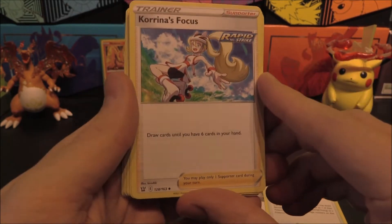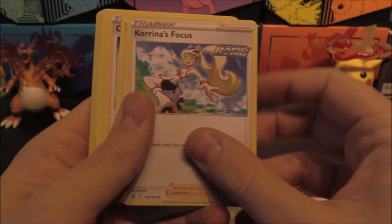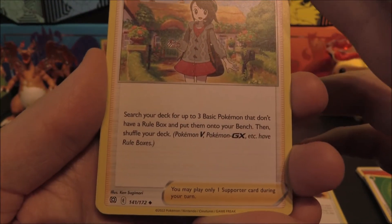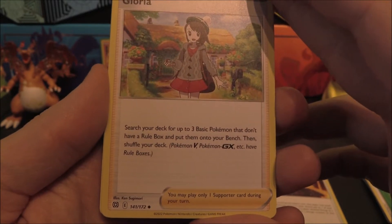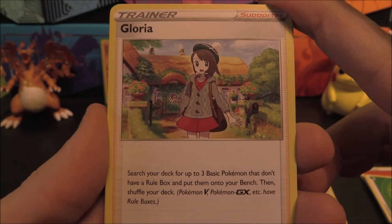That's a nice synergy with Moltres — it charges that right up. One of those. We've got Karina's Focus: draw cards until you have six in your hand. New card as well — Gloria: search your deck for up to three basic Pokemon that don't have a rule box, so that takes out Vs and GXs. Very cool.